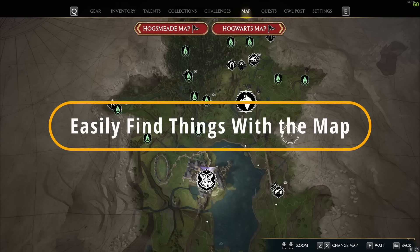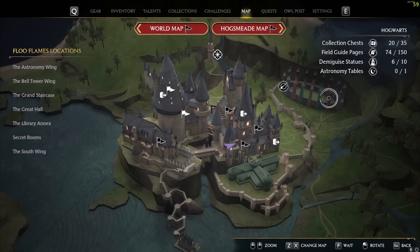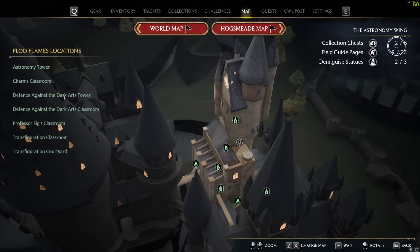Carrying on with useful map features — if you zoom all the way out, you can see in the top right-hand corner the amount of collection chests, field guide pages, Merlin trials, etc. that you have completed for each zone. Some of these I've 100%'d, and this can tell you what you have and haven't done in an area. You can also hover over individual sections on the map or the left-hand side, and it will break things down into individual areas — for example, showing you still need four collection chests from the Astronomy Wing.